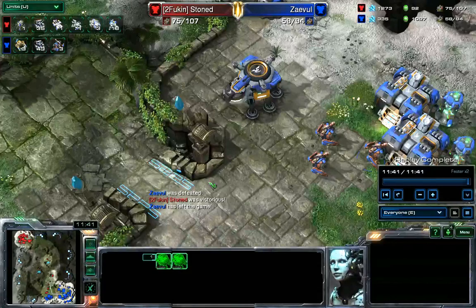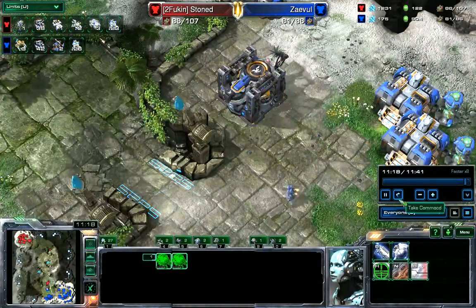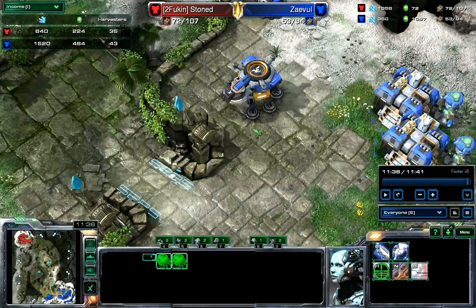Let's take a look. At the end of the game I'm going to jump to right before — I've written down in my notes 11:34. We're going to look at the income tab. At this end of the game, if you open up your income tab, you can see you were mining almost double: 1,500 minerals per minute. He is mining 800. Also double the Vespene. So you have what we could call a massive economic lead — nearly double. That makes sense: he has one command center, you have two, and you have more SCVs.